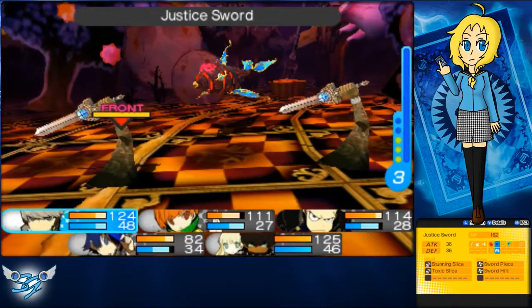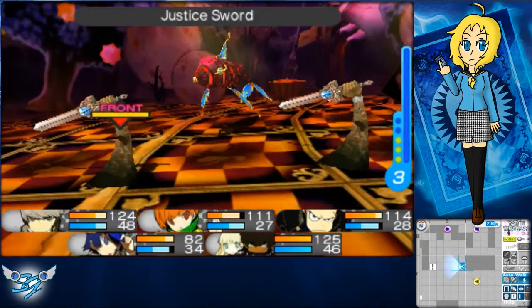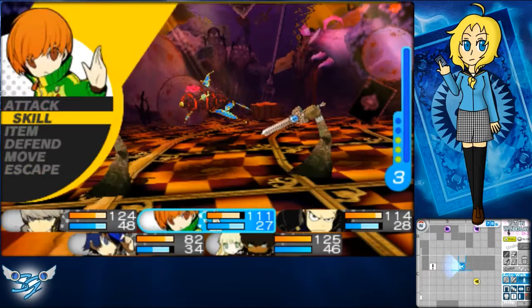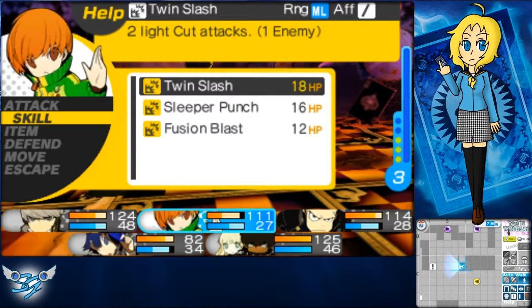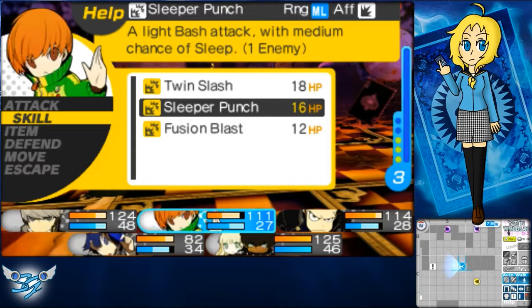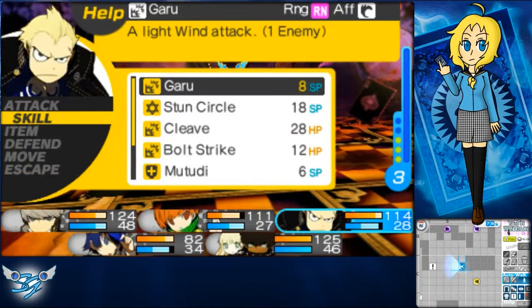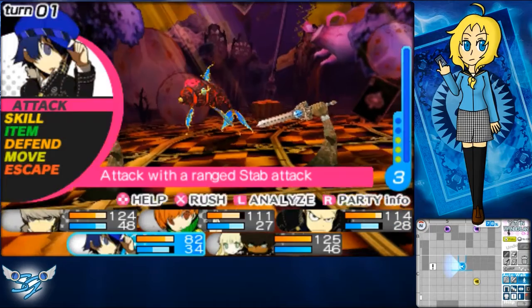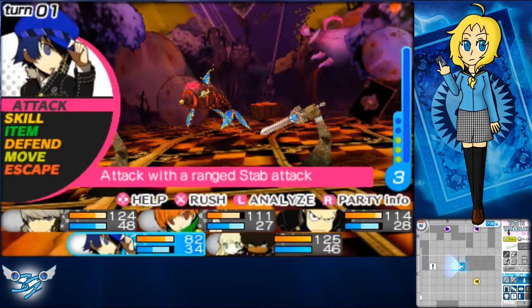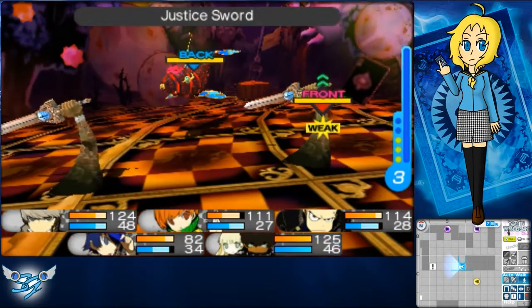This one's weak to ice — sword type shadow, ice and lightning — which we have. Two like cut attacks, medium chance of sleep. Let's just go regular attack. Chie, I'd like you to do a bolt strike. You have Yagi — it feels like I forget all the stuff. Just go for it.